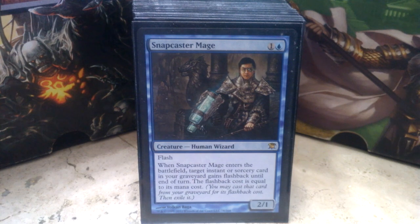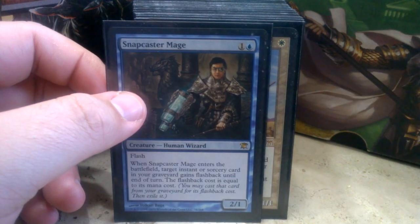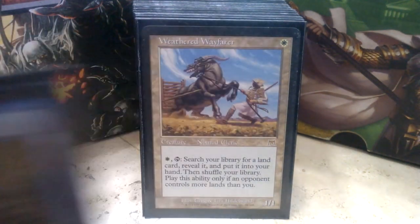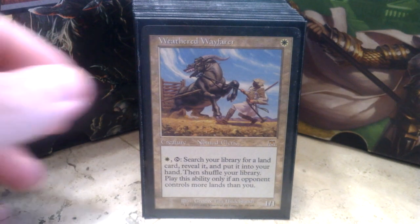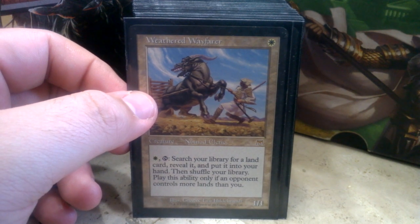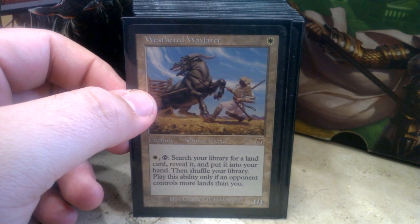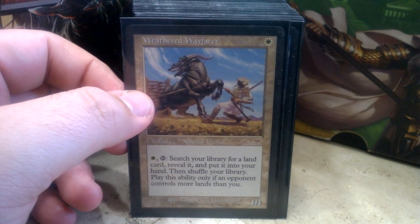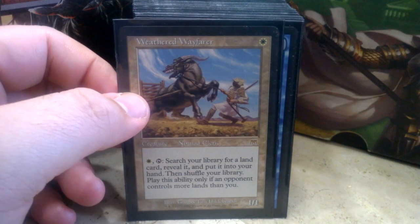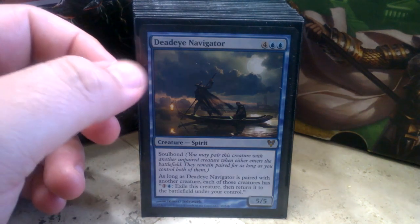Mistmeadow Witch is good for saving creatures you don't want to have blown up. Snapcaster Mage lets you get double uses out of spells in this deck — you can use him multiple times in the game. Weathered Wayfarer is a 1/1 for one white — pay a white and tap him to search your library for a land card, reveal it, and put it into your hand. It's kind of like Land Tax, except you can fetch out any land, not just basics, so you can fetch your Temple of the False God or anything like that.